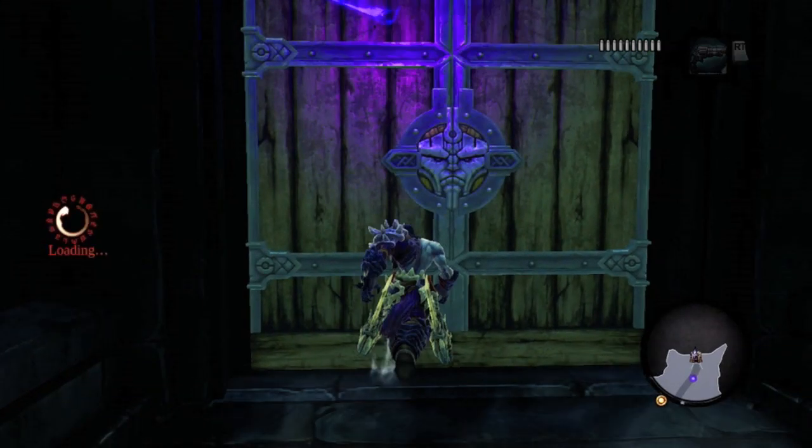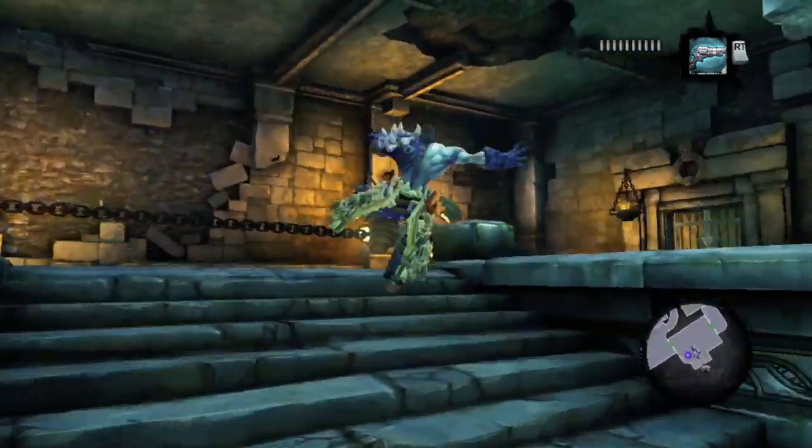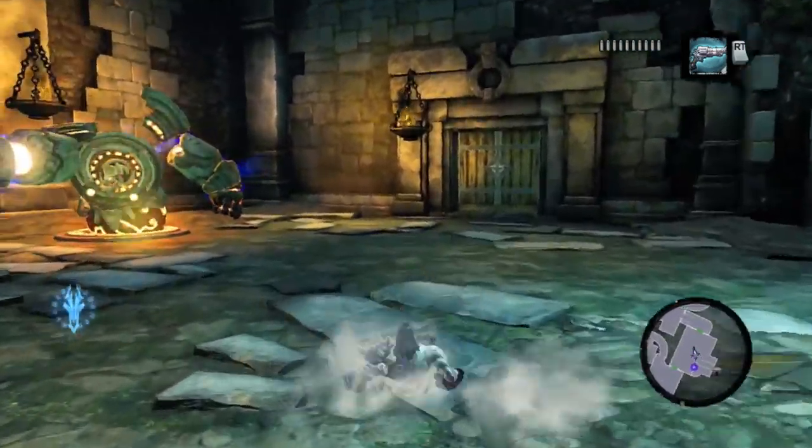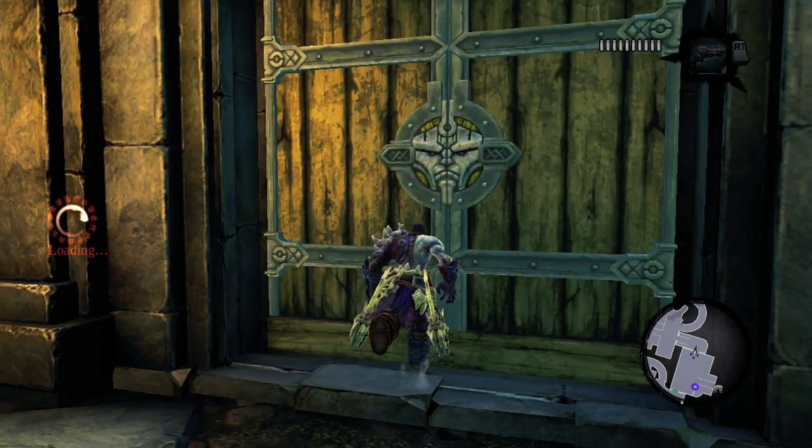So what you're going to do is come over here to the nook and run right into the upper right corner. Now as you can see I already have a construct done, so you come through here if you're going to the Lost Foundry — or Lost Temple, I can't remember. Come down here to the right and go down the stairs.